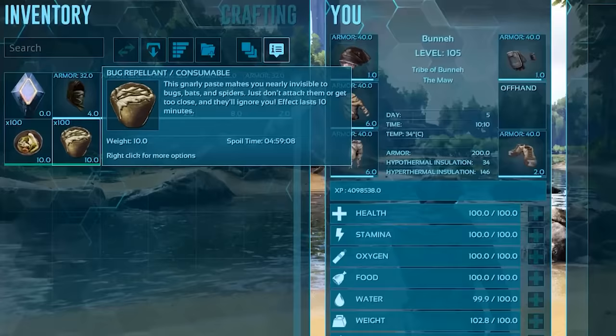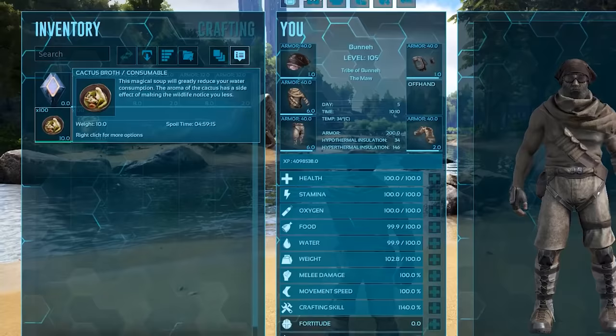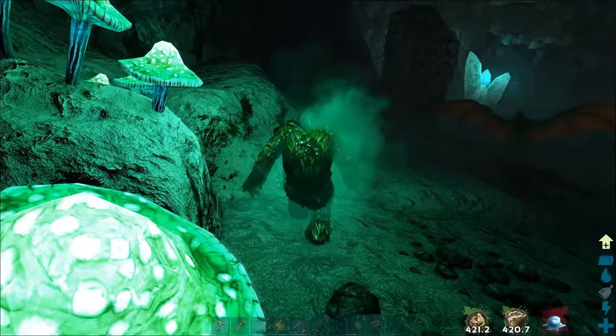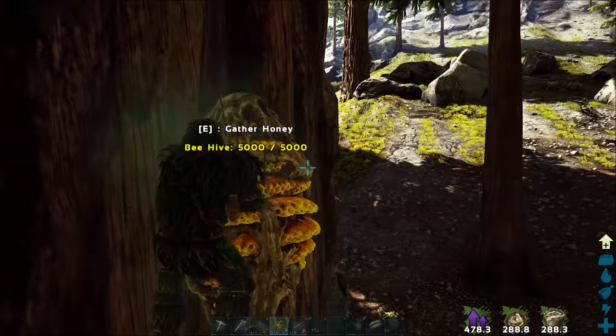Tip number twenty: cactus broth and bug repellent are godsends. Did you know that consuming bug repellent reduces the aggro radius of nearby insects and bats? Did you know that cactus broth has the same effect, but for all creatures in the game? Did you know that these effects not only stack, but can be combined with ghillie armor to basically make you invisible to nearby creatures? Stacking all of these effects can be a massive game-changer and help you reach certain areas in the game that you would otherwise not be able to get to.